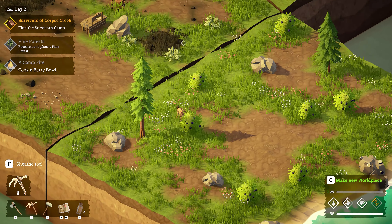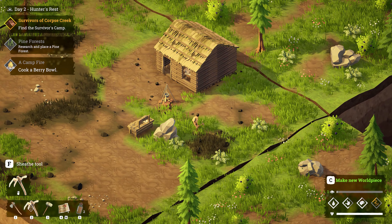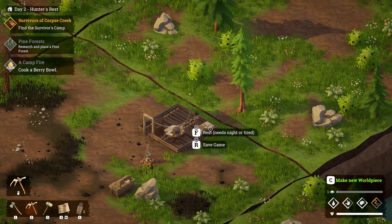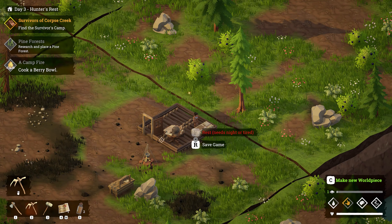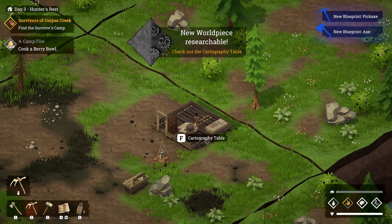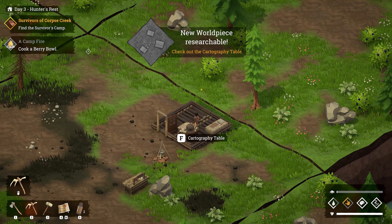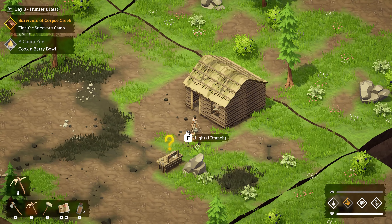The tool's too weak to mine that — that'll be our level two thing to do, craft a better pickaxe, like a stone pickaxe. Let's go ahead and rest. We'll want to place a pine forest — that's one of our things to do. Hopefully we get some XP for that. Cook a berry bowl — I think we're a little ahead of the tasks already.